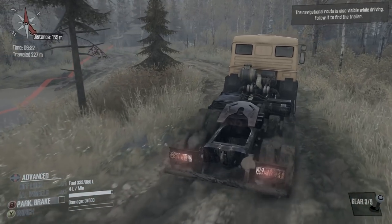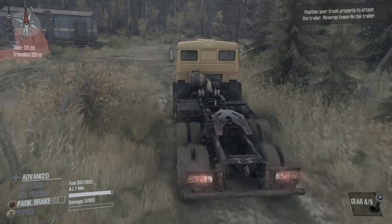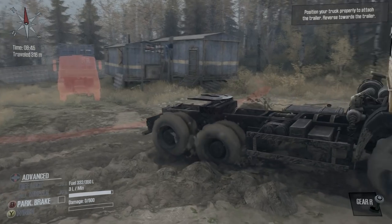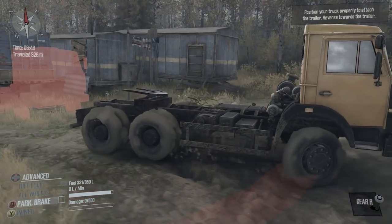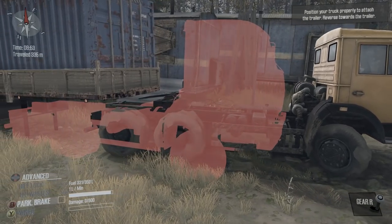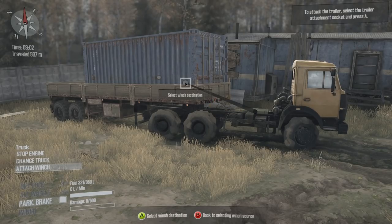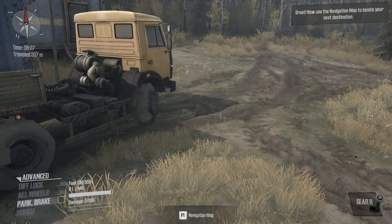I don't have diff lock or all-wheel drive on this truck, so I'm not going for that muddy spot. Let's go around to keep it safe. We made it — the trailer is right there. Position the truck and reverse towards it. I love that I've got a bush stuck in my wheel right now, and you can see all the dirt on the wheels — particles fall off over time. That's why this game is so exciting.